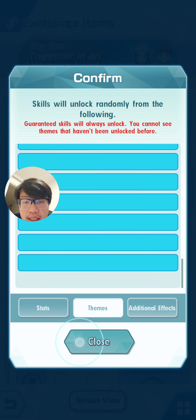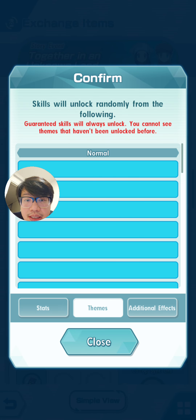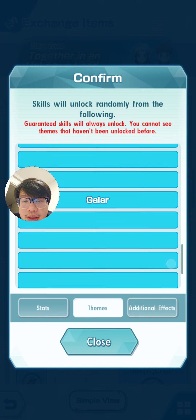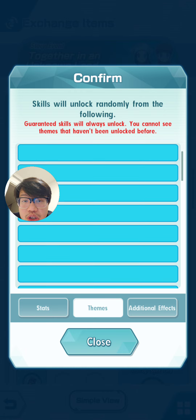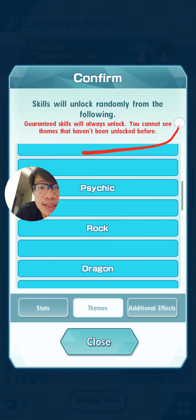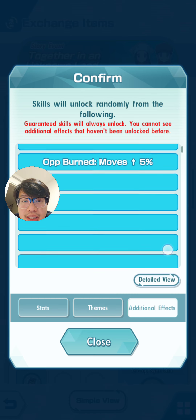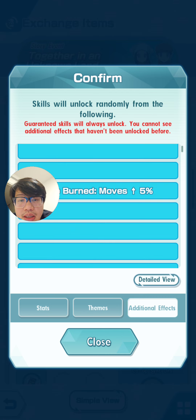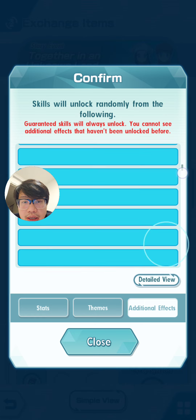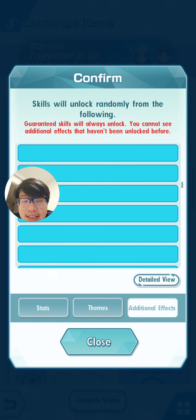I'll show you my yellow feather list. What it does is it picks a random number of themes and additional effects from this list. The reason they're not showing up is because I have not yet unlocked them — the game tells you that you can't see them until you've actually unlocked them. You can see a huge list of different effects that it can pull from, and it makes sense because this game has a lot of different stats and types that it can buff.